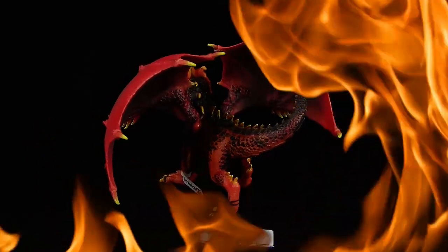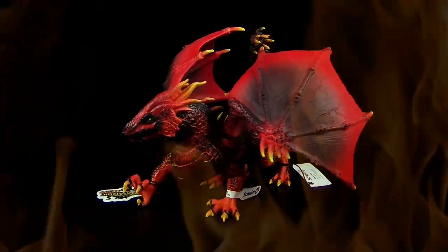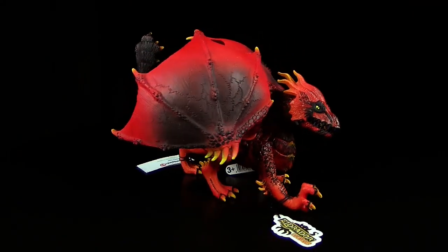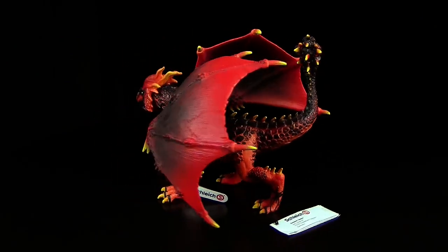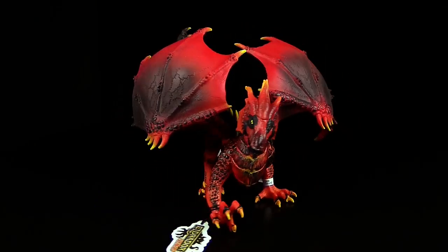Hallöchen zusammen, Rupi hier. Schön, dass ihr wieder reinschaut. Recht herzlich willkommen zu einem weiteren Video zu den Eldrador Creatures, die neue fantastische Fantasy-Serie von Schleich. Heute haben wir den Lava-Drachen mit der Nummer 70138. Ich sage es gleich vorweg, zu diesem Drachen gibt es heute ein bisschen mehr zu erzählen, das Video wird also ein bisschen länger.